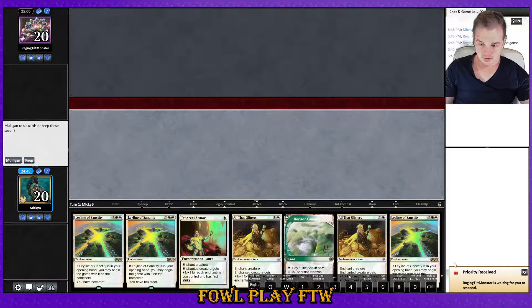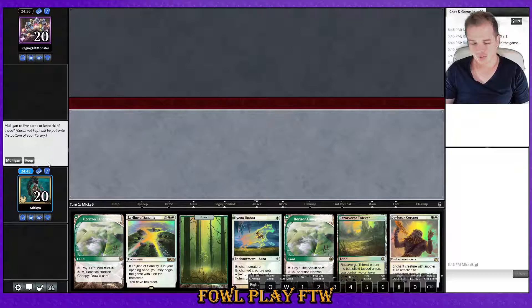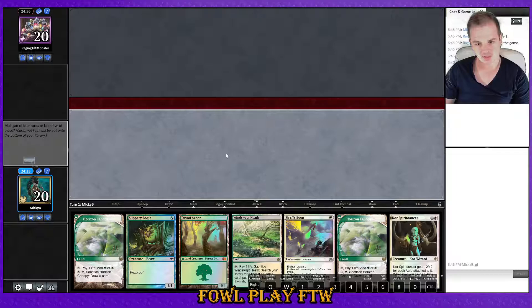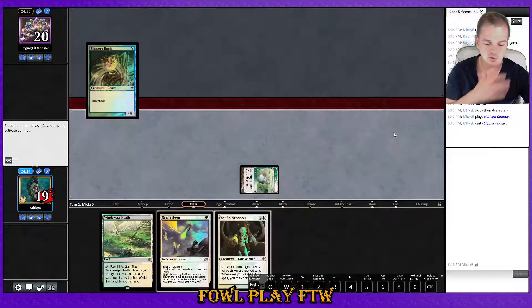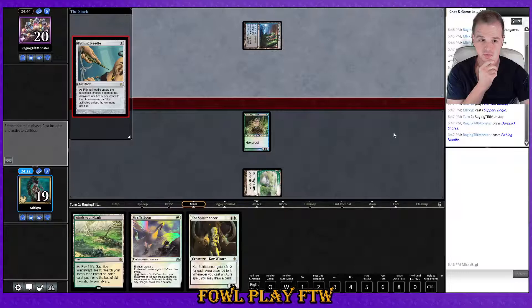Here we are for match number one. We won the die roll, we're going to be on the play, and we got this hand with no creatures. I obviously can't use Lurrus game one, but I still think it's overall worth trialing. We're going to keep this hand — ditch Dryad Arbor, ditch Horizon Canopy, and keep the rest. I don't know if I'll want to fetch Dryad Arbor against Jund to play around Liliana of the Veil, or fetch a basic against Ponza. We'll just lead with the Rising Canopy, take that one extra point of damage, and we should be pretty fine.